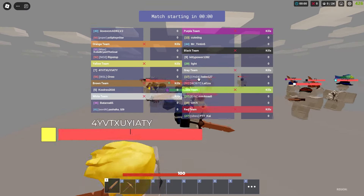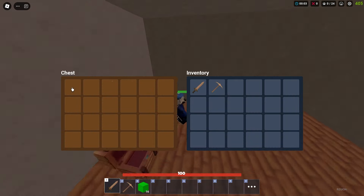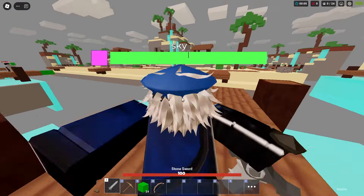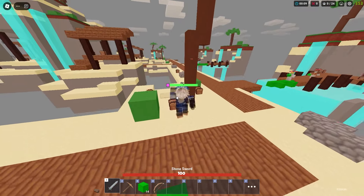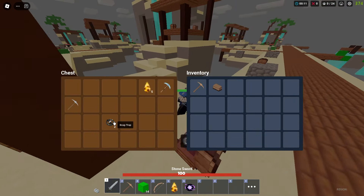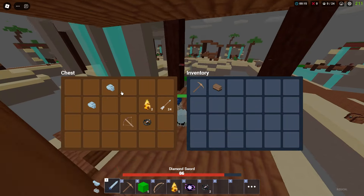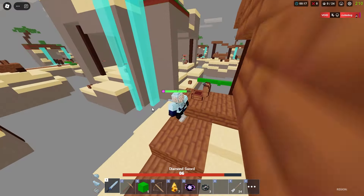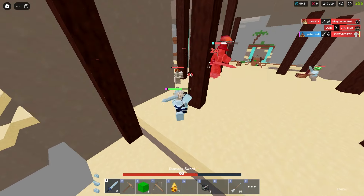We have 500 FPS in Skywars — and look at all of the players. If that doesn't prove that this FPS is overpowered, I don't know what is. So yeah, this is literally the best flags you can get — only use these flags and make sure to join the Discord server. There are some flags out there that can actually get you banned, so just make sure to use the ones in my Discord because these flags are all safe.